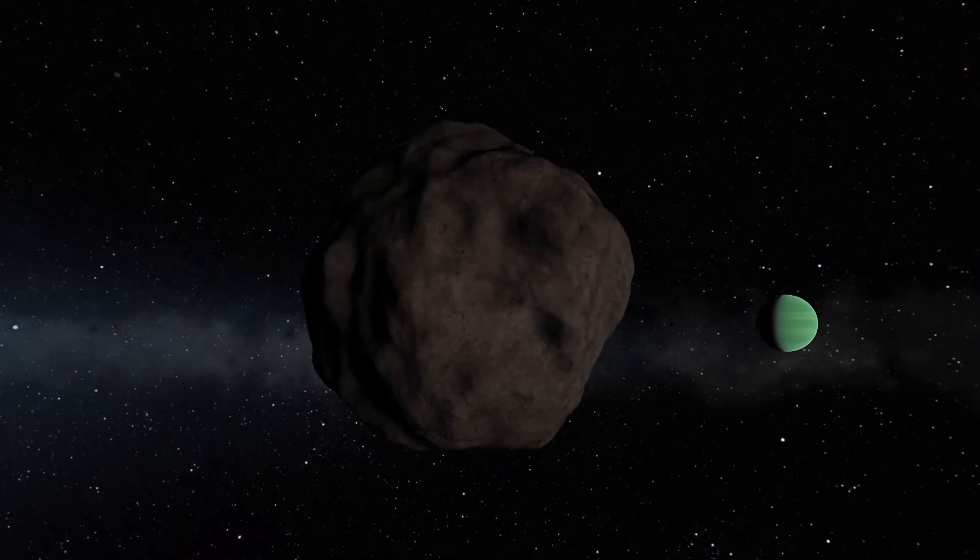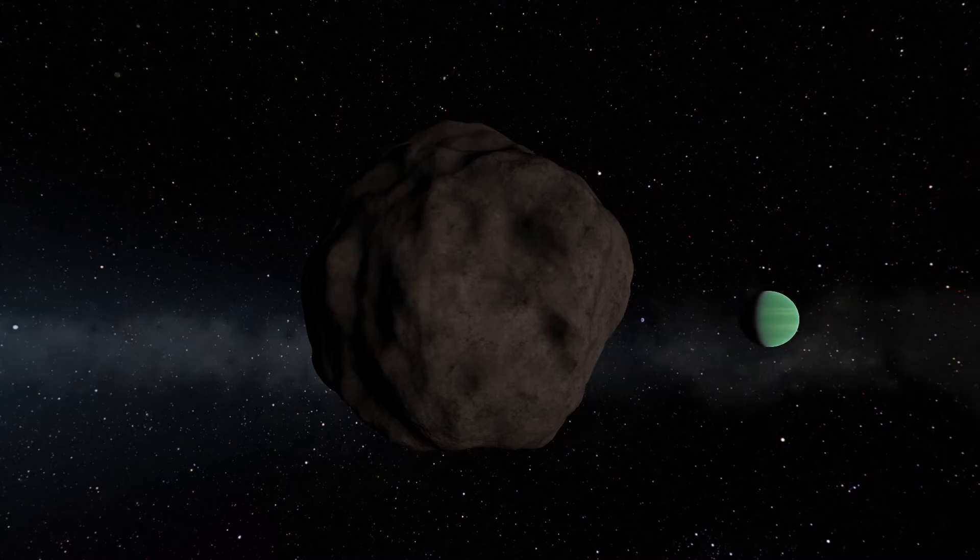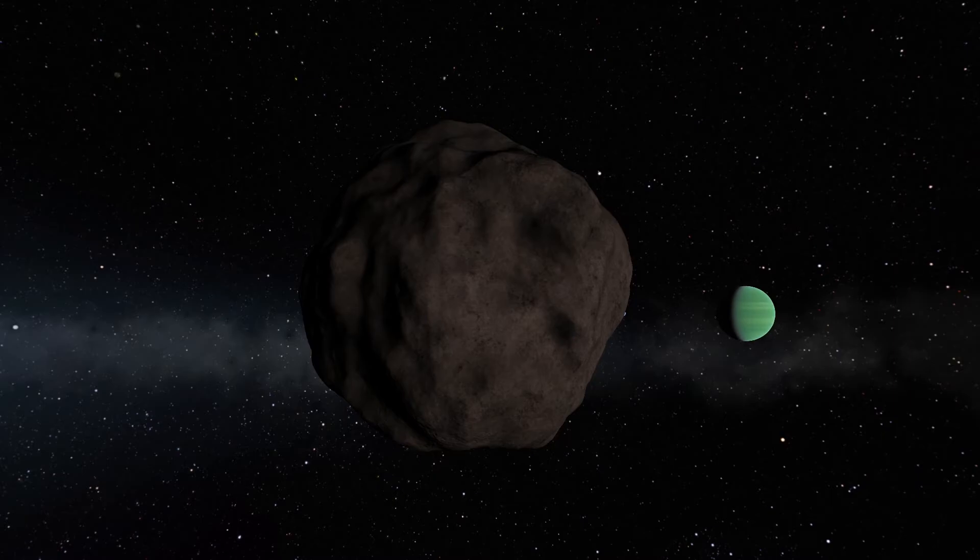Next, Bop. Bop is the perfect place to refuel your spacecraft after landing on a few moons. It has pretty much no gravity and is also an easy place to farm science.